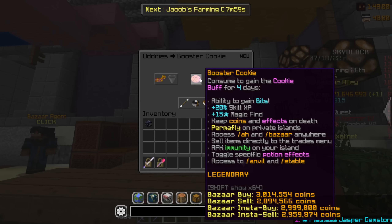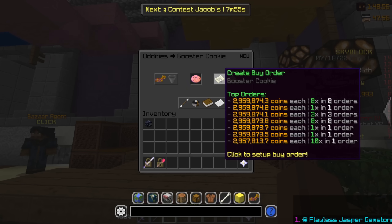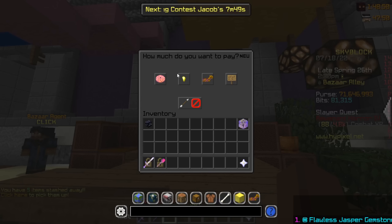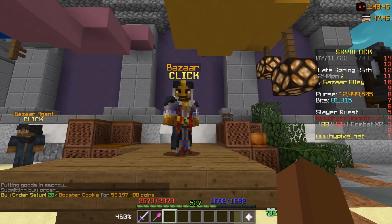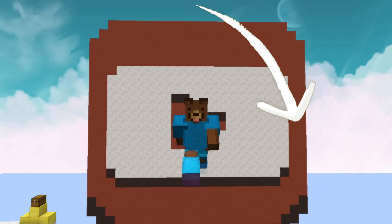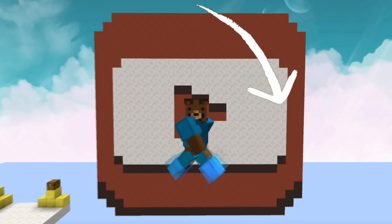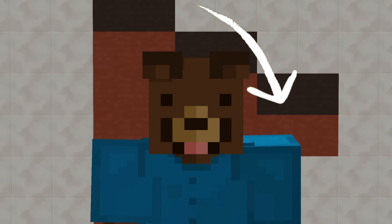I'm also looking at booster cookie prices — they might be worth buying. Let's buy 20 of them, which would be 60 million; I think we're going to get a few million profit here as well. And if you're curious to know what it looks like to spend 100 million on green gifts, here's the video for that — are we going to break even, make profit, and if so, how much?